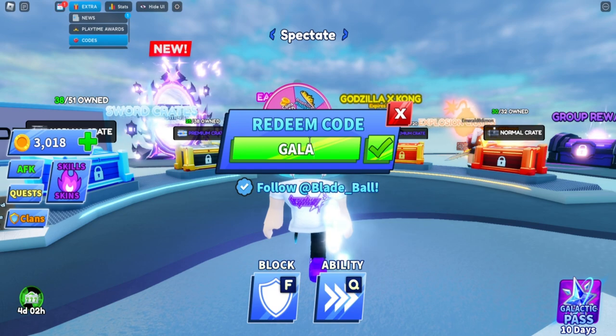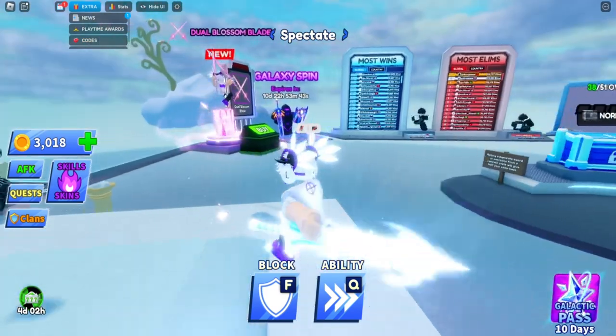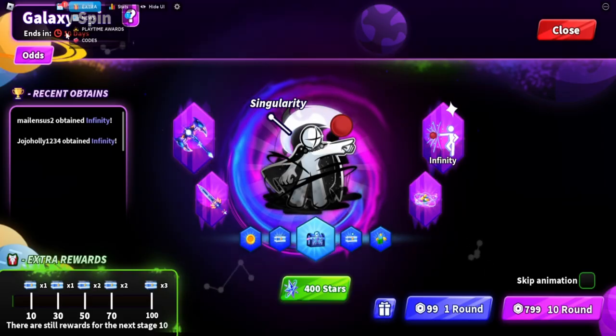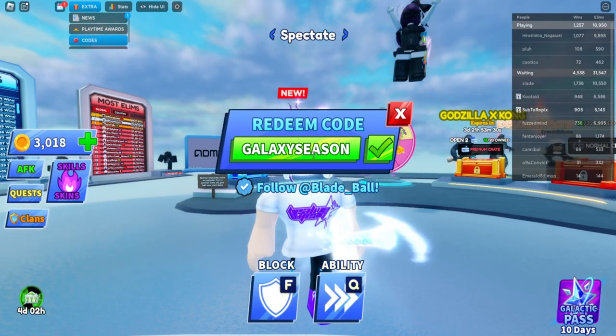The next code is 'galaxy season' — this one gives you a free 150 stars for the pass right here, which you can use toward the galaxy thing.